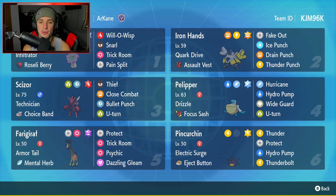Iron Hands is going to be our second Pokemon - just a phenomenal paradox Pokemon, really good in most situations. It can out-bulk a lot of special attackers. This one has Quark Drive, the Assault Vest as its item, and Tera and Fake Out, Ice Punch, Drain Punch, and Thunder Punch for an amazing move set.